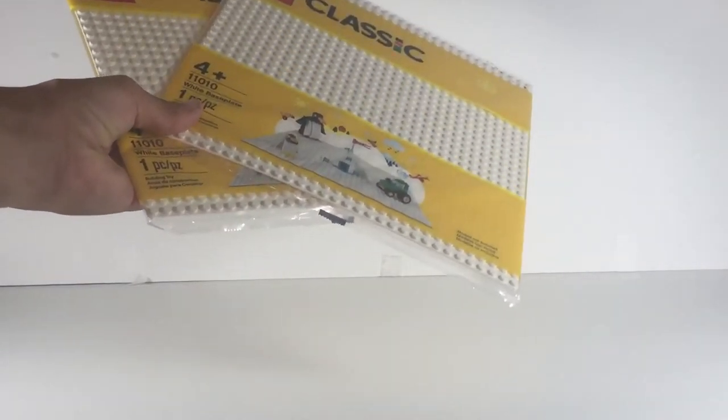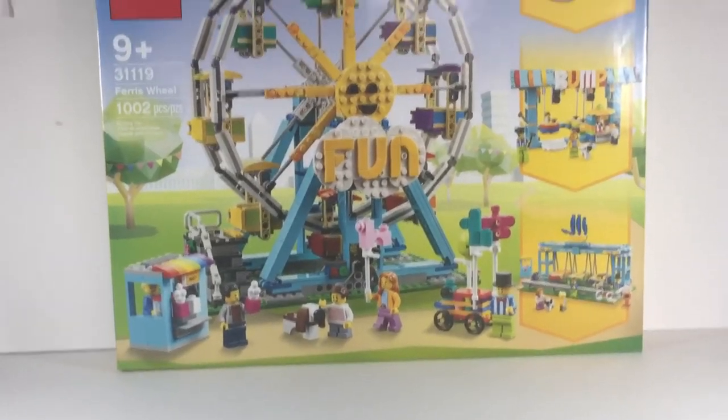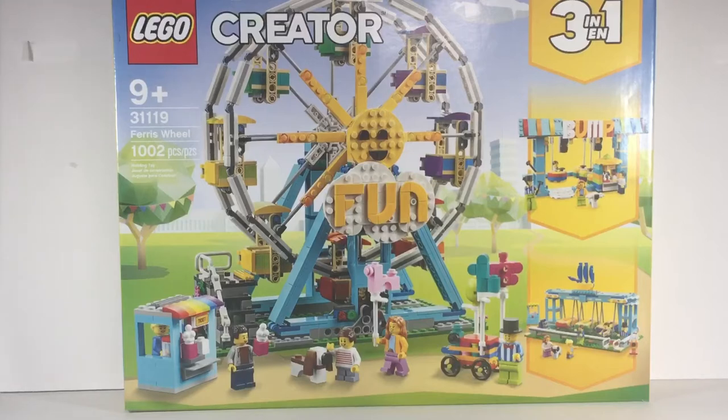I ordered two white 32x32 stud face plates for the shelves so I can make a snow scene where people can ice skate, ski, play hockey, and all kinds of cool things. Now moving on to bigger sets - this is the Creator 3-in-1 Ferris Wheel that came out in August 2021.